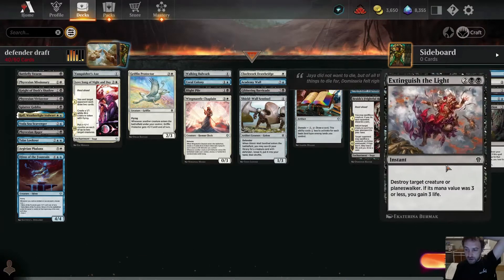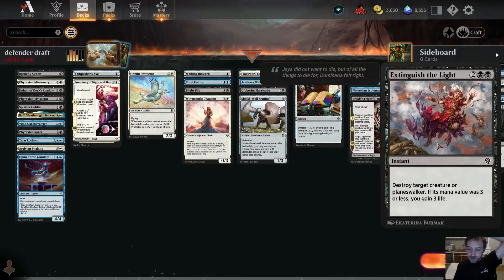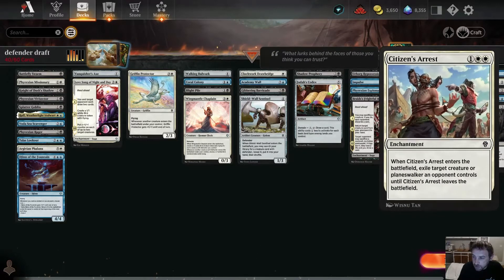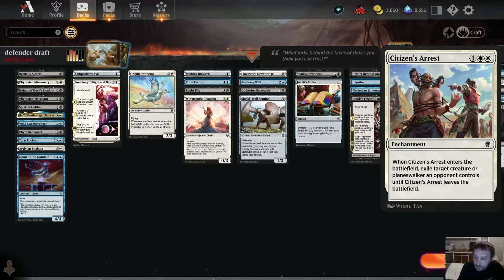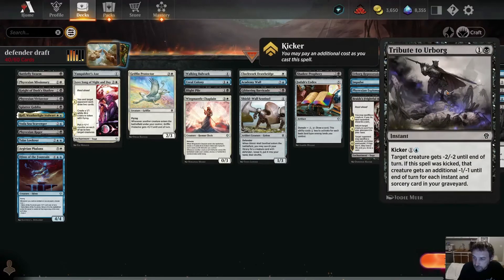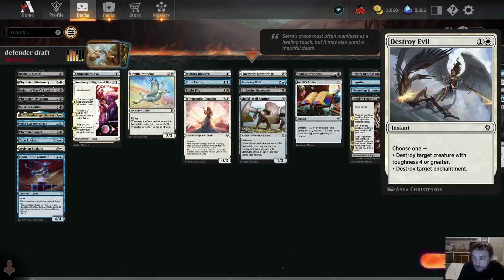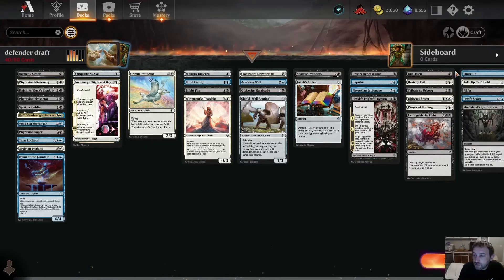Good removal to look for when drafting: Extinguish All Evil destroys a creature at instant speed for four mana, with upside — you gain three life. Prayer of Binding is another nice flash spell for four that exiles anything but can be destroyed. Citizen's Arrest is great, gets rid of a planeswalker or a creature. Tribute to Urborg — if you have more instants in your graveyard you can kill bigger things; otherwise minus two minus two kills a lot of things. Cut Down is good for little creatures. Sometimes you need to kill their Leyline Binding if they drafted one.